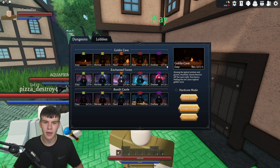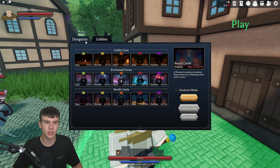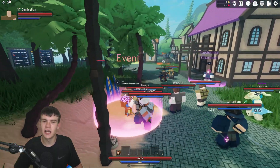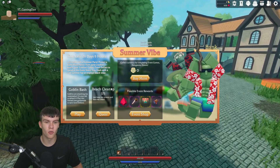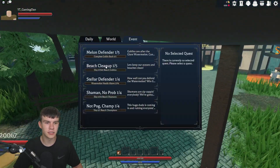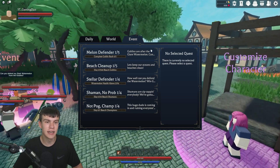Let me find the summer event — probably this summer one over here, required level 30. Let's open the event page and have a look. There's quite a few cool things here: 'Keep our oceans and beaches clean,' a beach cleanup quest, and we need to slay some goblins. Pretty cool — got some event quests going on right now.